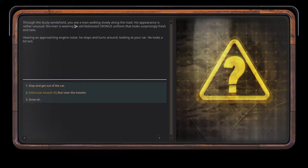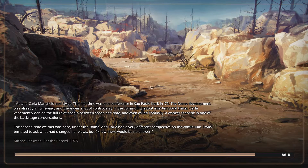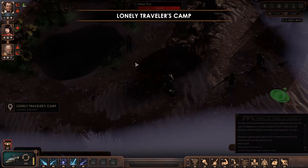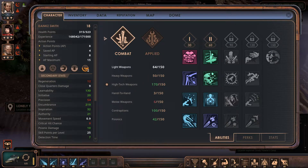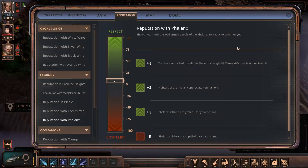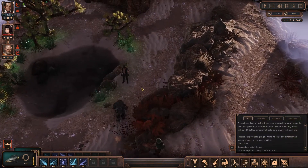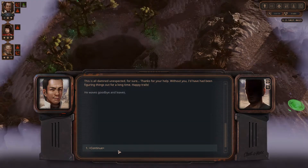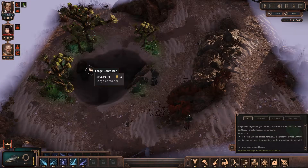Through a dusty windshield you see a man walking slowly along the road — his appearance is rather unusual. I can run over the traveler, but no, let's go talk to him and get our reputation up. There are so many of these events happening. Who do we have reputation with? Carmine Heights? Let's increase it with Phalanx. Hello, thanks — is there anything else? There's a large container over there.